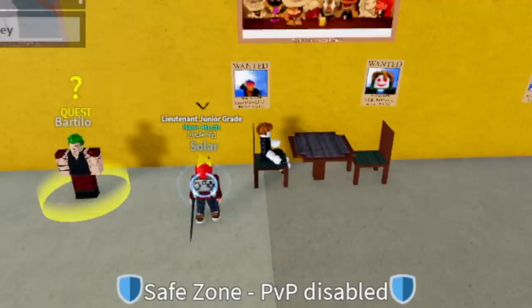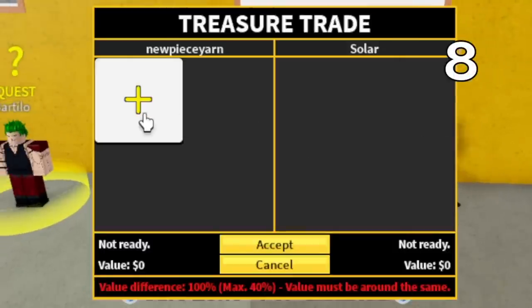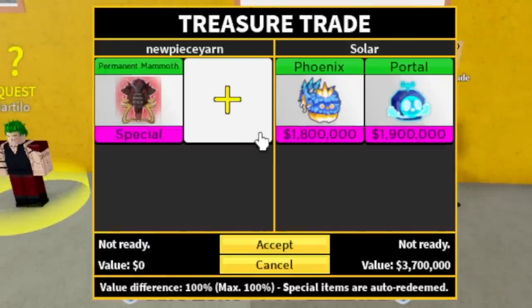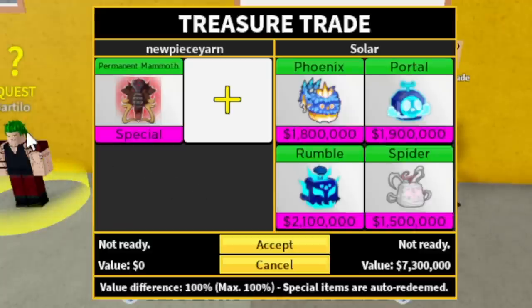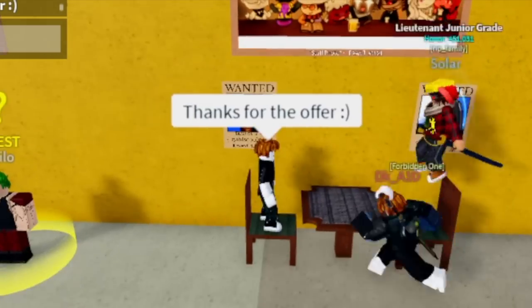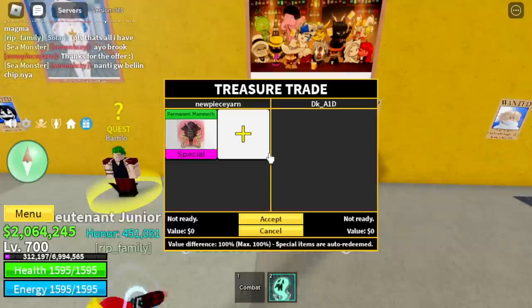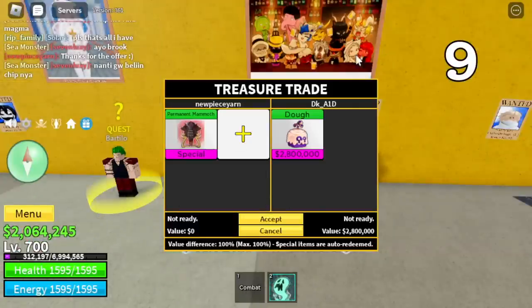No one has offered us a leopard fruit yet. Hopefully they give us one. Our eighth trader has solar, phoenix, portal, rumble, and spider. I don't know, guys — comment it in the comment section. Am I having really good trades? I'm not aware since this is my first time. I am aware that the price I should get is a lot better than this, right? Leopard is good, so if they have a leopard that will really make me trade.